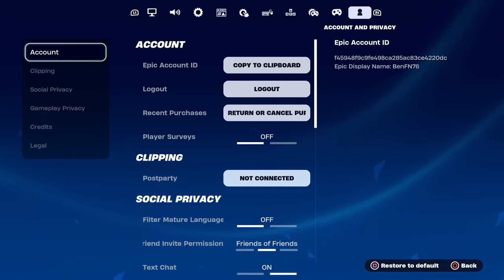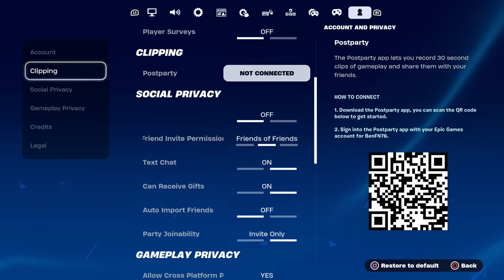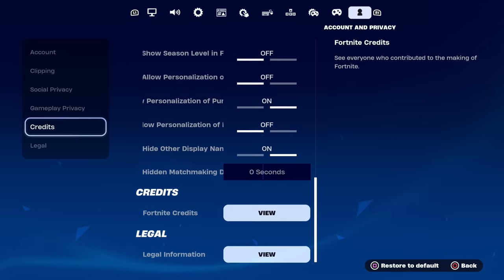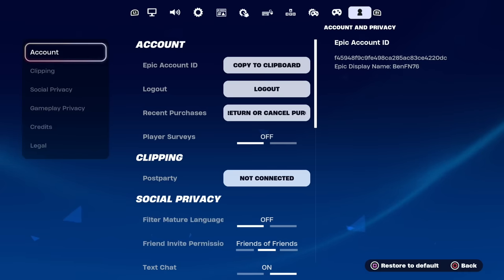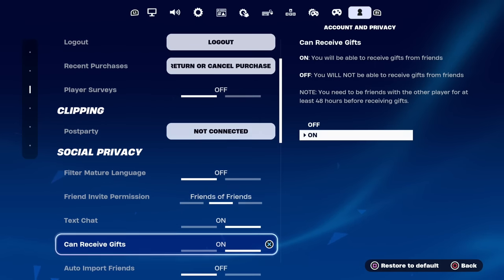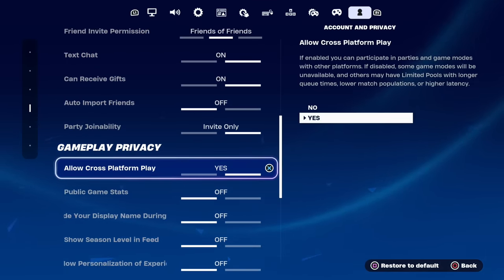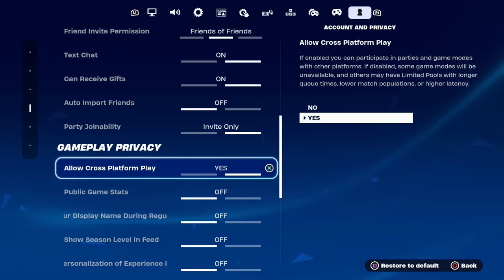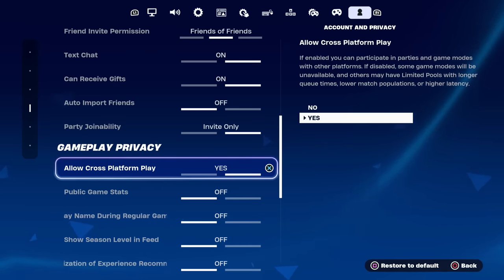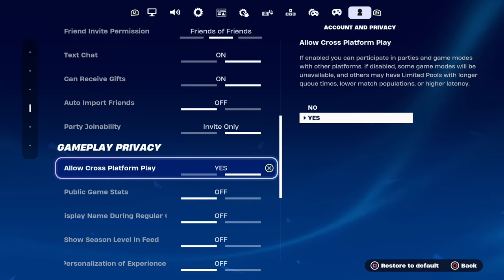Once you're in Account and Privacy, you'll see options like Account, Clipping, Social Privacy, Gameplay Privacy, Credits, and Legal. To enter cash cups and tournaments, go underneath Account to Social Privacy, then scroll down to Gameplay Privacy. Make sure you have Allow Cross-Platform Play set to Yes, because without it you'll be limited to certain tournaments and won't be able to play all of them.